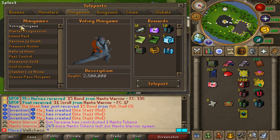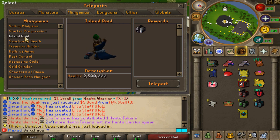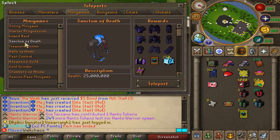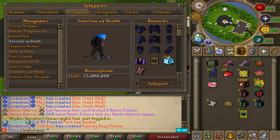Back to the mini games: voting is straightforward — you vote and get a small reward. Then there's the Starter Island, the Raids mini game I mentioned for execution weapons, and then Sanctum of Death, which is the first big raid you want to farm a lot.